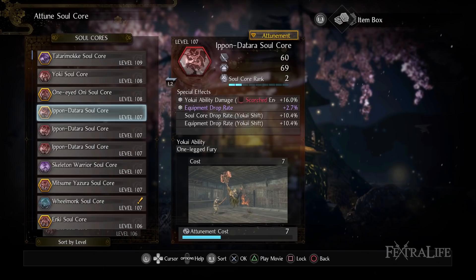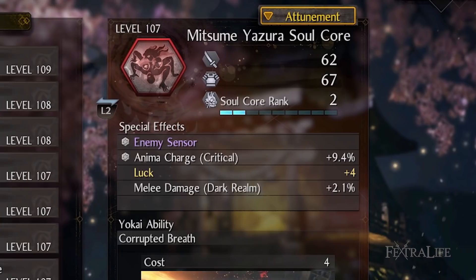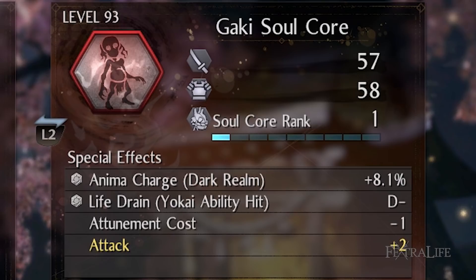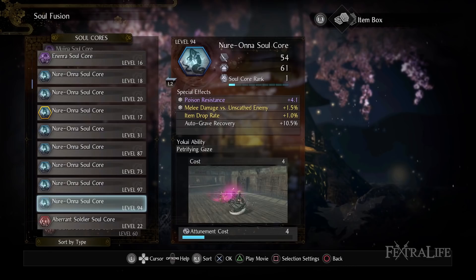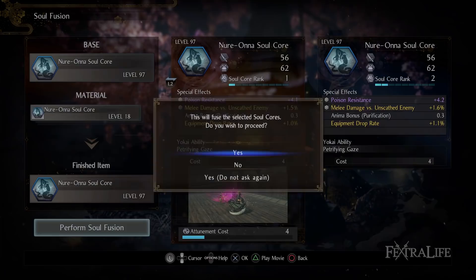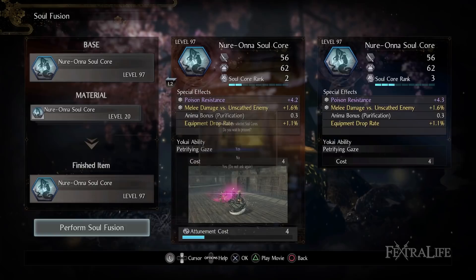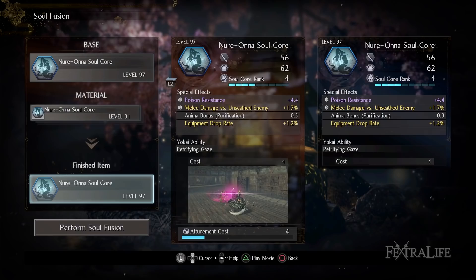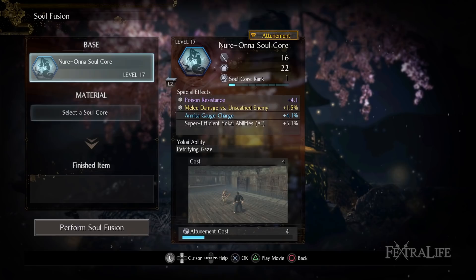Soul Cores don't follow the same attack/defense principle as Guardian Spirits and seem to vary completely independently of their type. Each Soul Core comes with four or five special effects: two are fixed and the same regardless of the Soul Core's level, and two are randomized. Sometimes there's a third randomized bonus that is inheritable — it'll have a special icon — meaning if you Soul Fuse it with another Soul Core, you can transfer that bonus to the one you want. Soul Fusion allows you to combine two of the same Soul Core to slightly increase the rank of the original while destroying the second, and this also increases the attack and defense of Soul Cores.